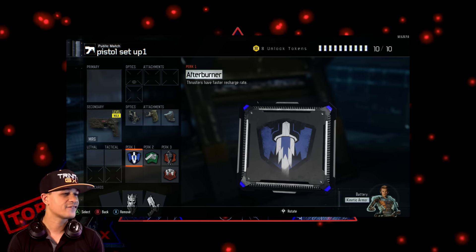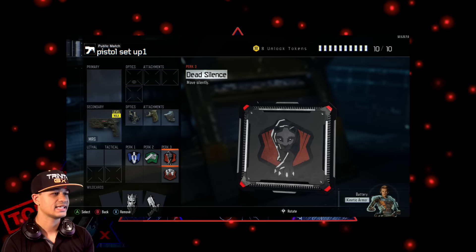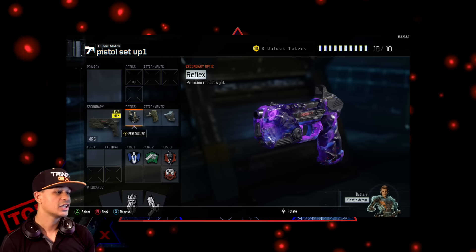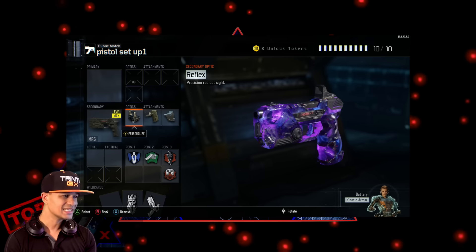For perks: perk 1 afterburner, perk 2 fast hands, perk 3 dead silence and blast suppressor. This is my basic class setup for any pistol. Now let's go over the second class setup.